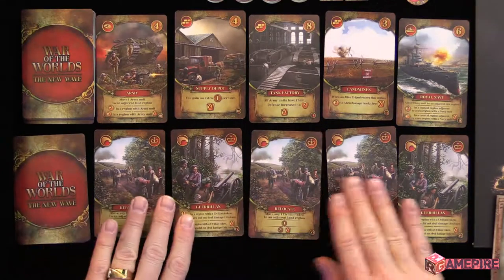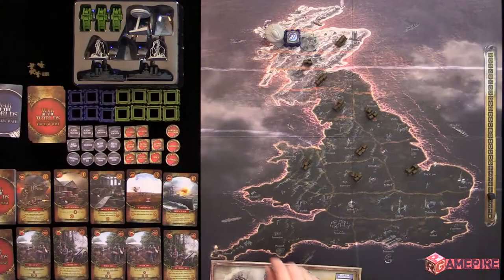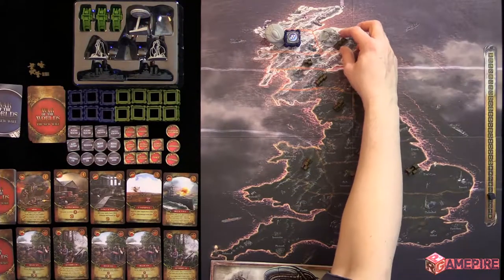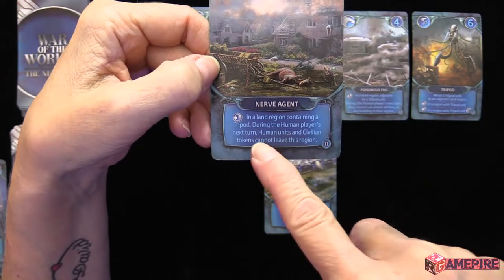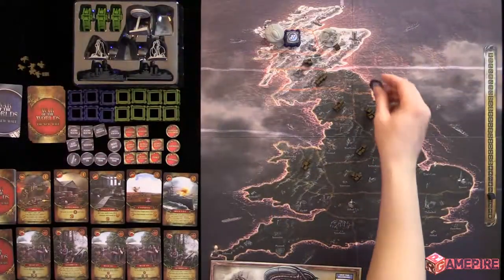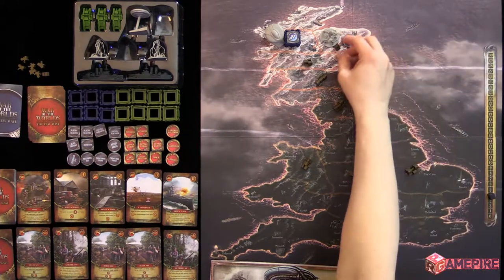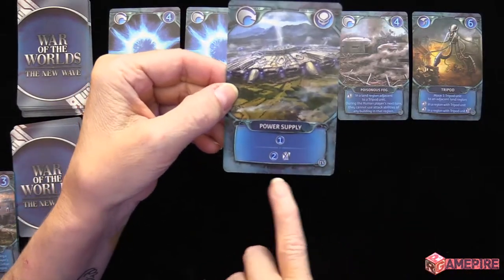Julie's turn again. She moves her tripod, then kills two civilians with two reap cards. She uses her nerve agent — one damage in a land region containing a tripod — and during the human player's next turn human units and civilian tokens cannot leave that region. She ends up killing the last civilian in that area anyway, so the nerve agent token is placed but doesn't matter there. She has two energy left but nothing worth two to buy.